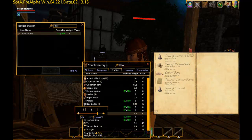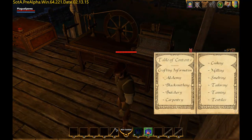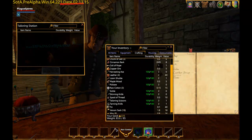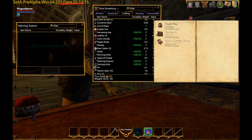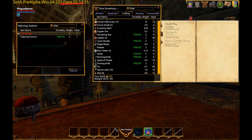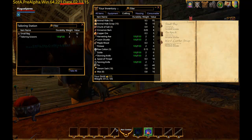Drop on here — coil of rope. We want to go to our tailoring station now. And we want four leather, coil of rope, and scissors. Scissors, coil of rope, four leather — and there we have it. Our first thing that we have crafted with the crafting system — a small bag.